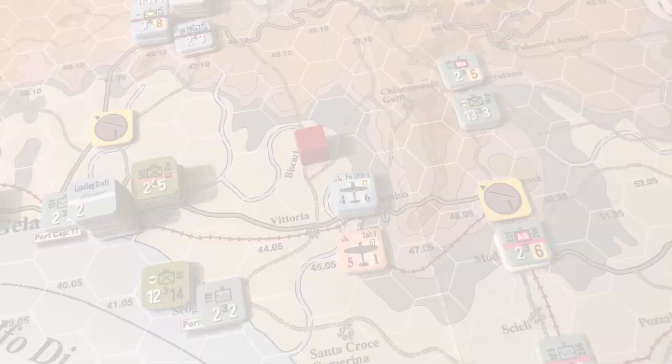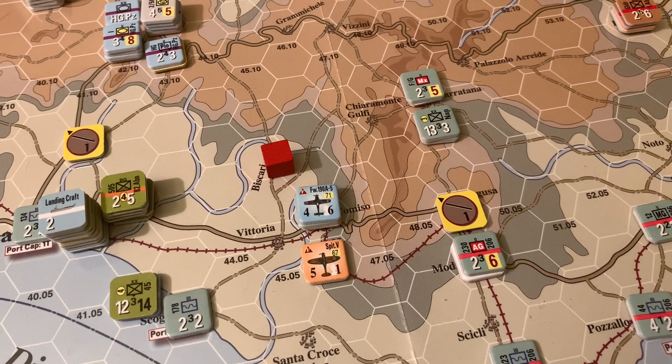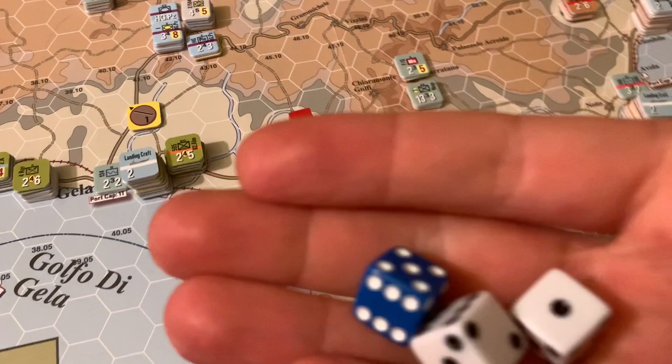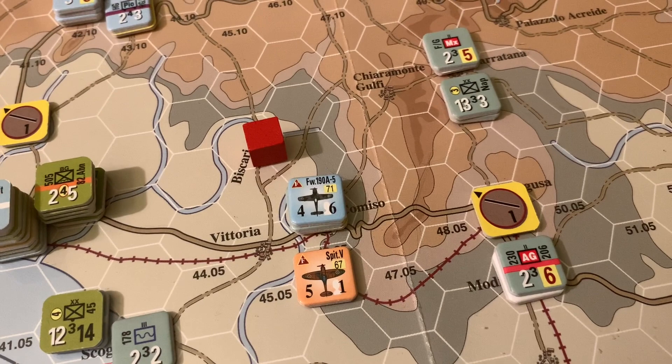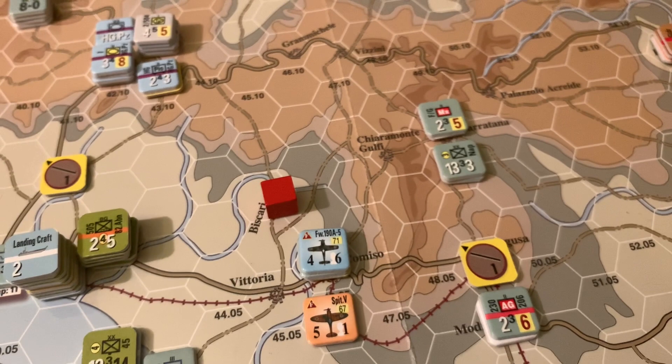Air combat is very simple — you roll 2d6 for the attacking aircraft plus some modifiers, and a third d6 of a different color to determine whether aborted aircraft take hits. There's really only one modifier: the difference between the aircraft ratings. We've got Commonwealth Spitfires flying out of Malta going after the FW 190s. The modifier is the attacker's rating of +5 minus the defender's 4, so we add a +1 to our 2d6 roll.